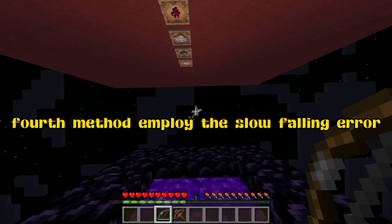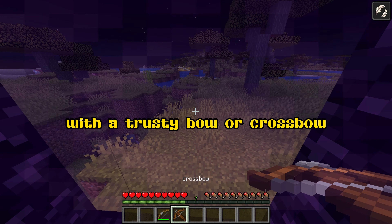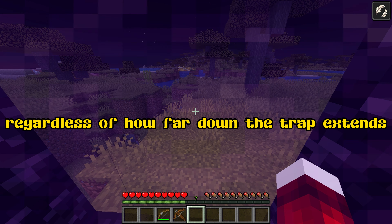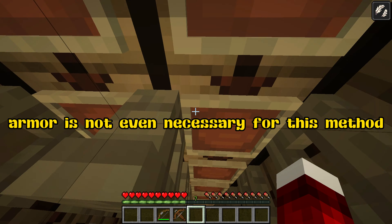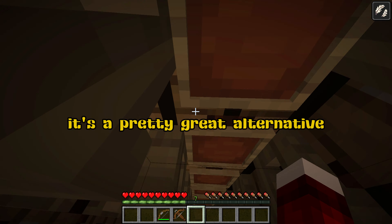Fourth method: employ the slow-falling arrow with a trusty bow or crossbow. Cheat death itself, regardless of how far down the trap extends. Armor is not even necessary for this method. It's a pretty great alternative.